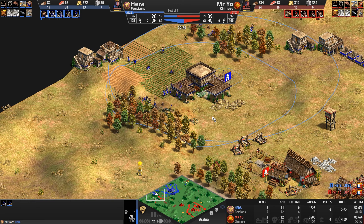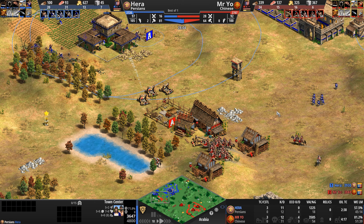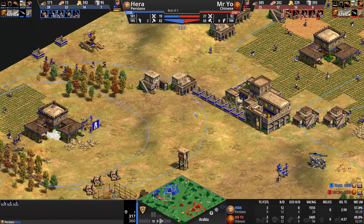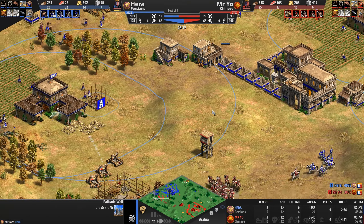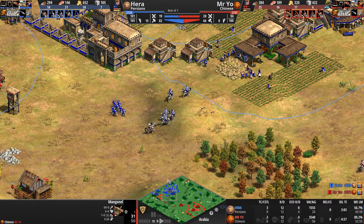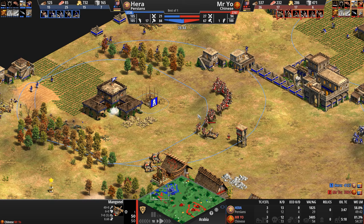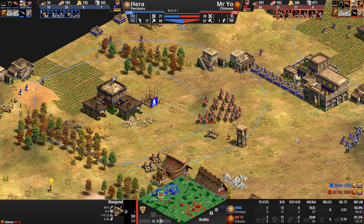These knights are going to do a pretty good job of keeping the Elite Skirmishers at bay. Hera has spotted five relics — we'll see if he makes any effort to gather them. Mangonels continuing to shell away at the base — three of them — but Mr. Yo has to be careful since these mangonels are very exposed. Look at Mr. Yo using individual units to scout, not afraid to throw them away to see exactly where his opponent is.